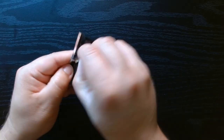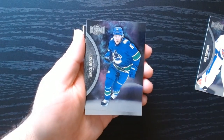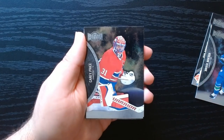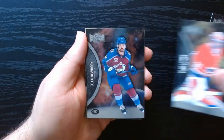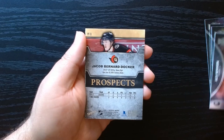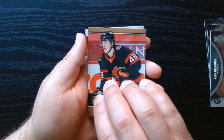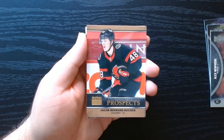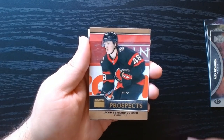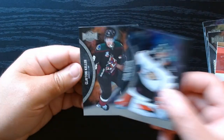There we go — Ilya Sorokin. And I gotta say, the inserts that I'm getting today, I had not gotten the first two times I opened packs — and these are all from the same hobby box. Just like each level of the hobby box had different inserts, which is kinda nice. Let's see what we get here — Skybox Premiums. This is the first time getting these; this is like the last third of the box. Skybox Premium of Jacob Bernard Docker, and Gibson and Clayton Keller.